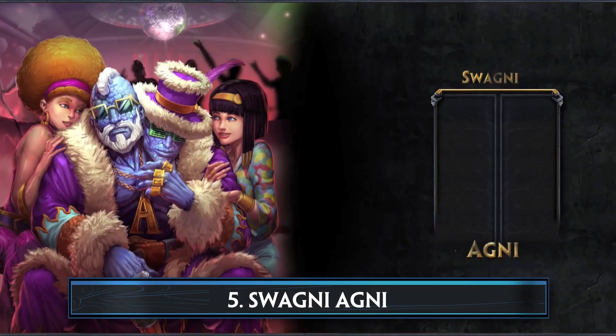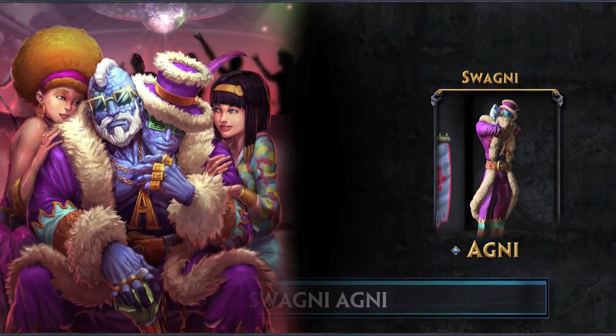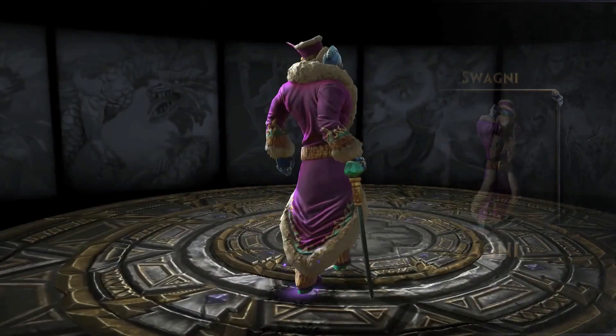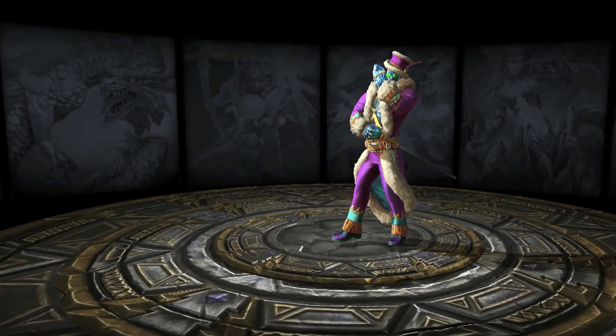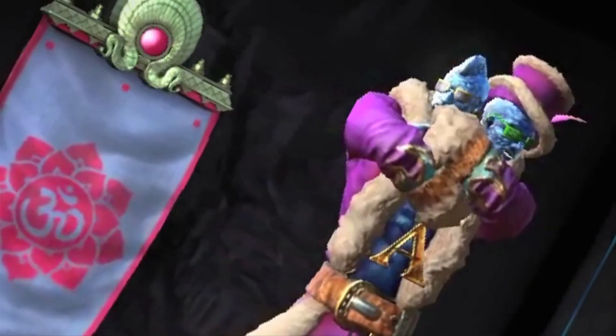The number five pick on this list wasn't a direct community concept, but grew out of a running community joke. For as long as he's been in the game, Agni picked up the name Swagni, inspiring images, videos, and ultimately a skin in the game. Like Shilaru's Swagni video says, the swag is back.